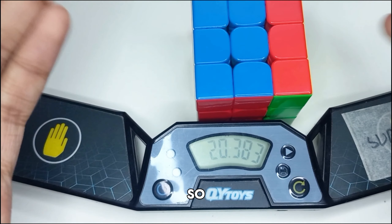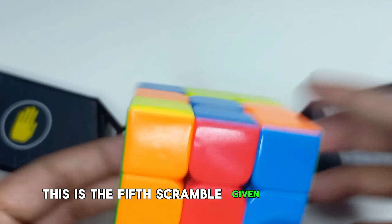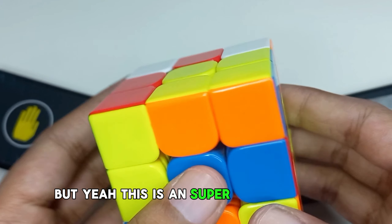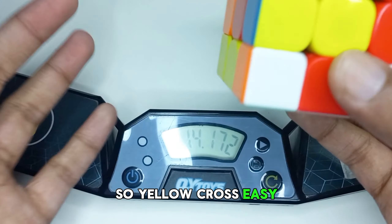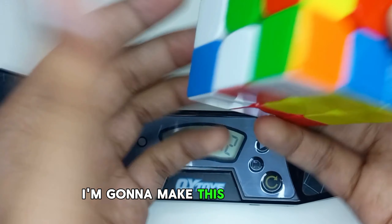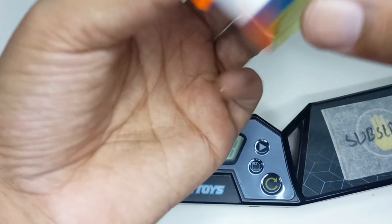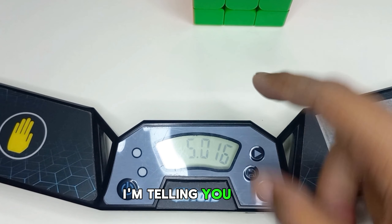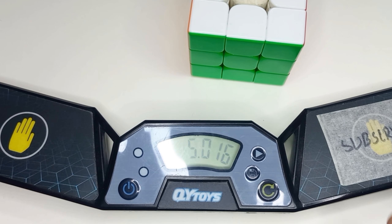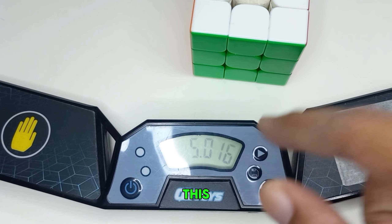This is the fifth scramble given by this guy and he says it's a super easy scramble - don't look at the solutions until you solve. I can see there's a block, another block, and an easy yellow cross. That's not a real scramble - that's a fake scramble. I'm telling you I didn't look at the solutions, but that's a fake scramble. This scramble gets a 2 out of 10.